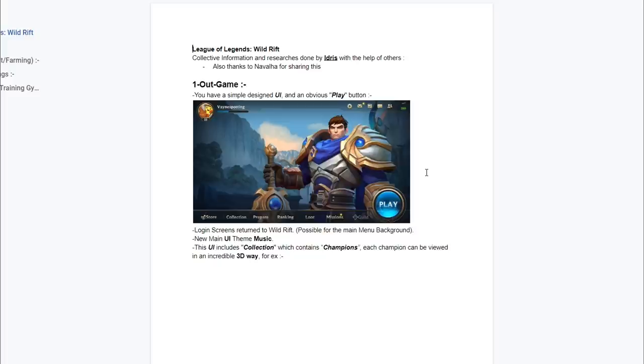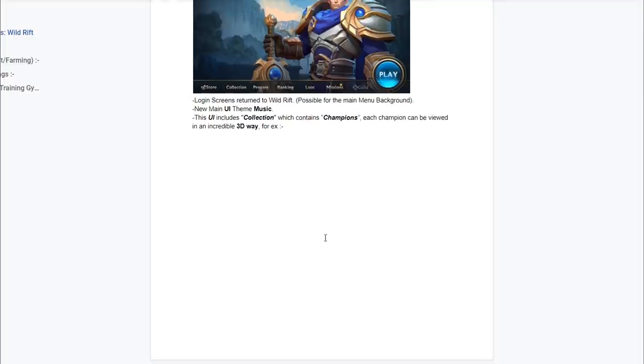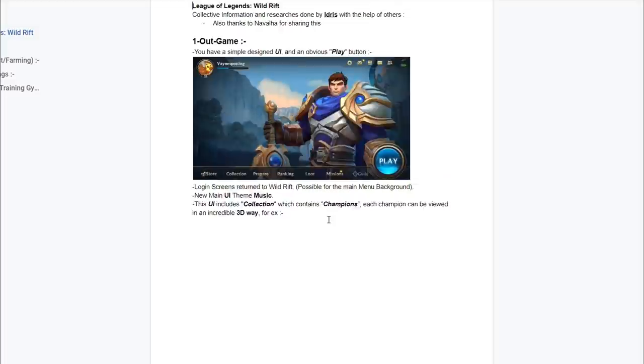As you guys can see, the UI is going to be pretty simple for League of Legends Wild Rift. The play button is right there and basically you're going to have a new main menu with theme music. You're going to be able to change the champion on the main menu. As you guys can see right here we have Yaren, so if you guys want to change it to anyone else you can do that. You are going to have an option to change the 3D model.